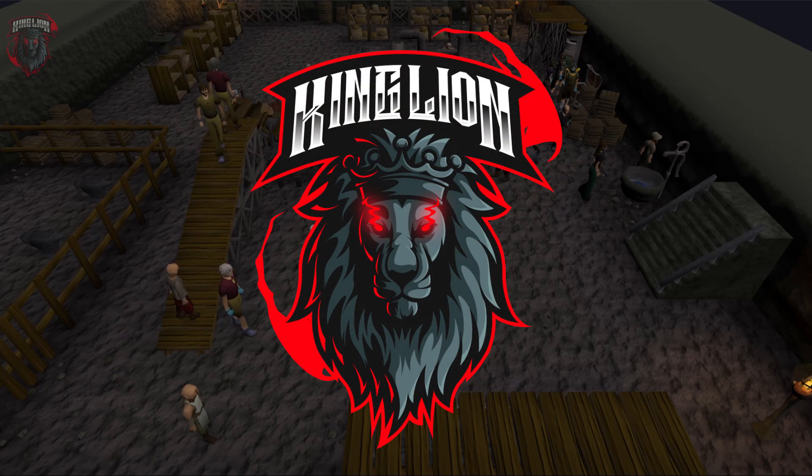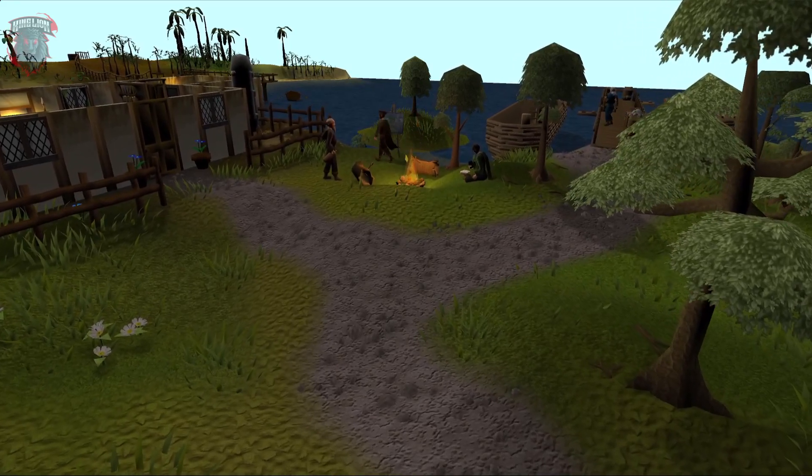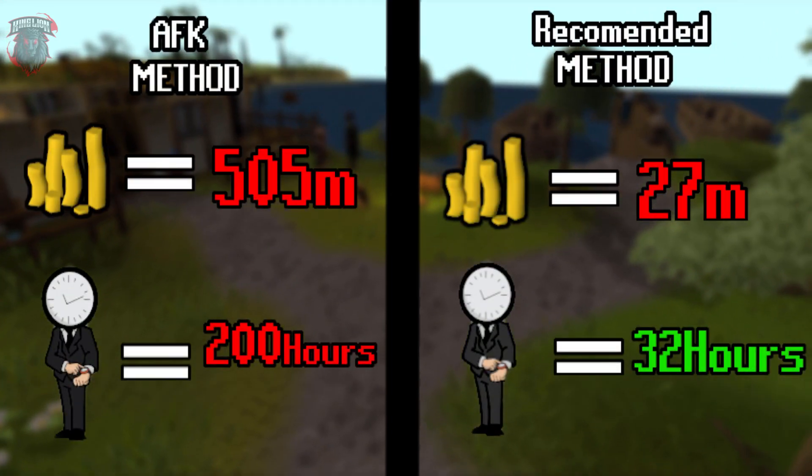Hello everybody, my name is King Lion and welcome to my 1-99 smithing guide. I'm going to break this down in two different methods: AFK and then the recommended method.